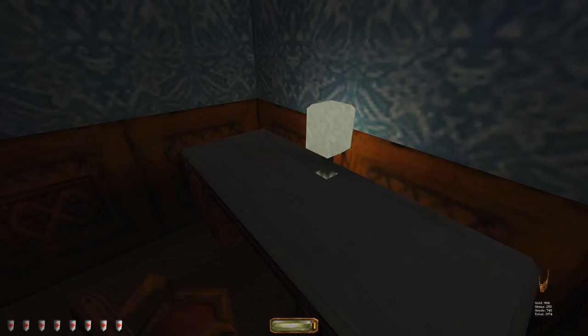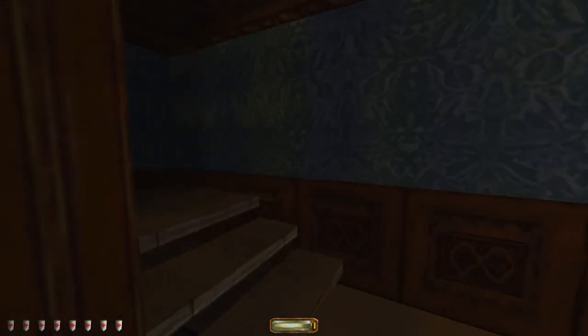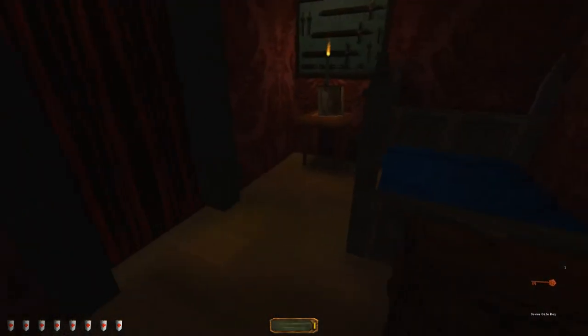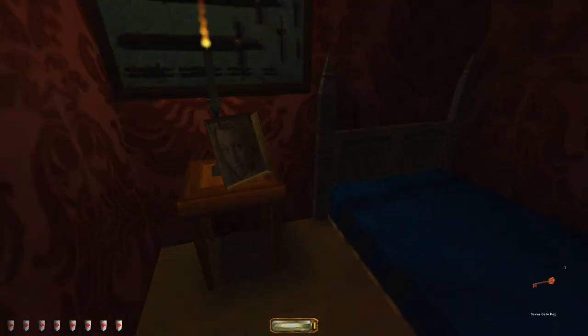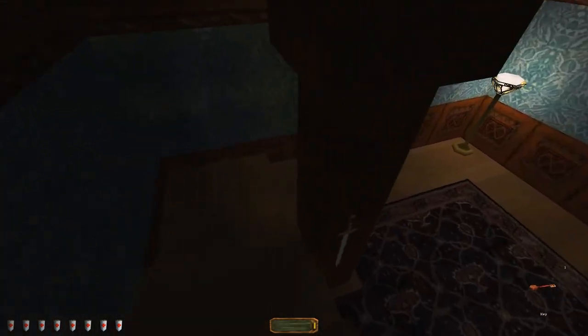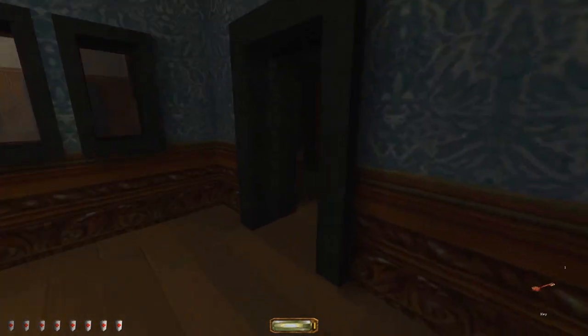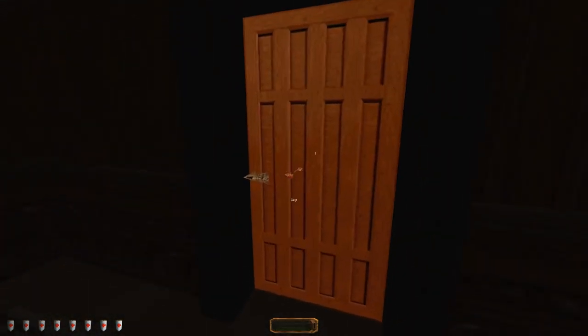Oh god — there's a chest at the foot of the bed I completely overlooked. Here we have a key. Alright! So let's go find out what's happened at the crime scene. Okay — in the room that Benny was killed in.